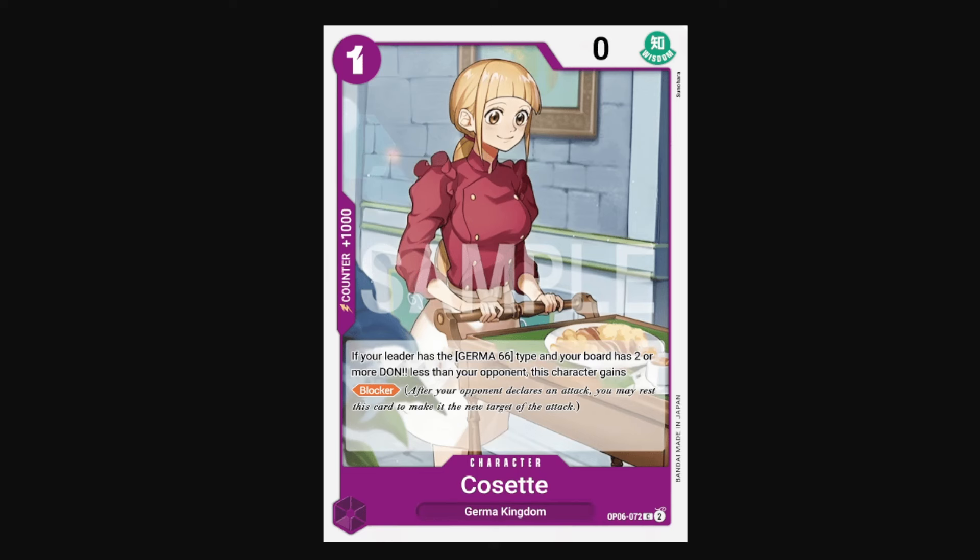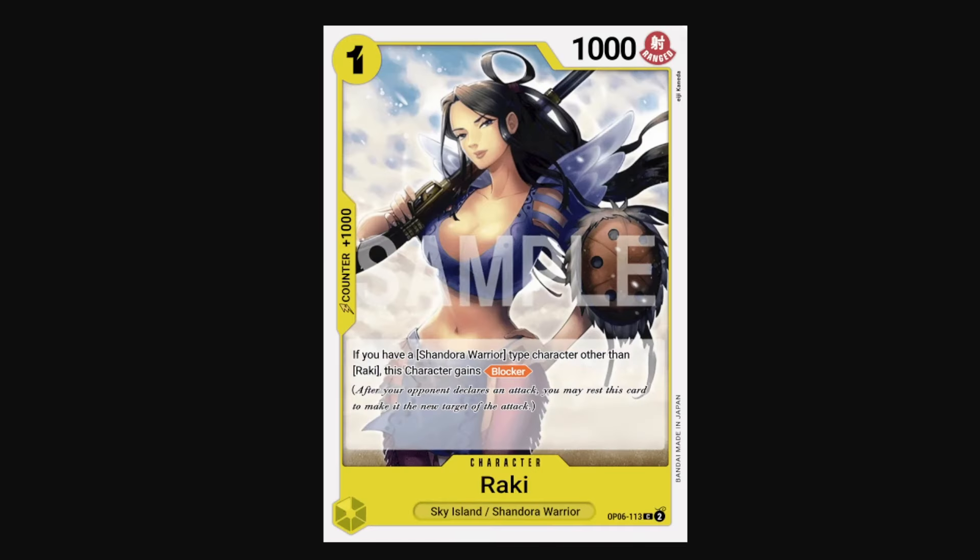We have Cosette as well, who only gets blocker if your leader is a Germa 66 type and your board has 2 or more Don less than your opponent. So not only do you have to run Reiju, you also have to have minus Don enough to be less than your opponent for this card to be a blocker. But she does cost 1, so if you're running Reiju, this card could be viable. And we have Raki too, another 1-cost blocker. Her condition is that you have to have another Shandora Warriors type character other than Raki on board. Unfortunately, all the other Shandora type cards kind of suck except for like Wiper, which is disappointing because I like the art for this card.